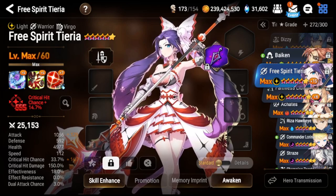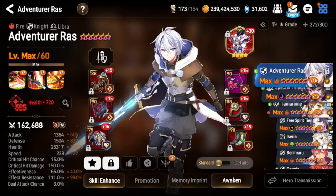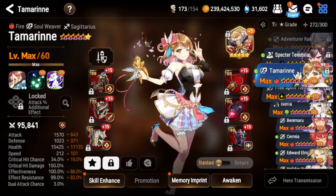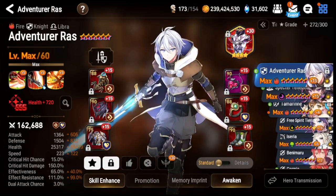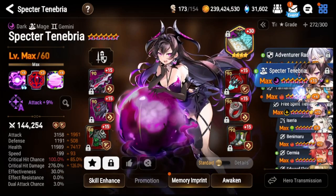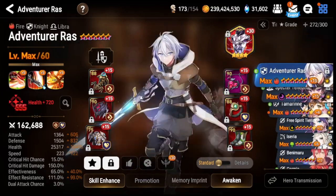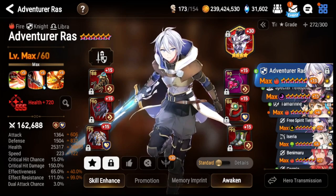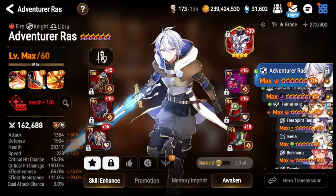To summarize: after your wyvern team is done, I highly recommend building Specter Tenebria, Tamarinne, Adventure Ras, Assassin Ceria, and Free Spirit Tieria. My personal priority order is Specter Tenebria first, then Tamarinne, then Adventure Ras, then Assassin Ceria, then Free Spirit Tieria. They're all very good — usable in the early, mid, and late game no matter how far your account progresses. They're excellent at what they do across many areas of content, and because they're so versatile you don't have to spread your gear as much, which is very important in the early game.